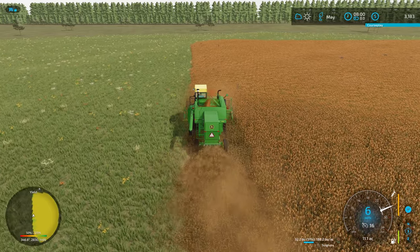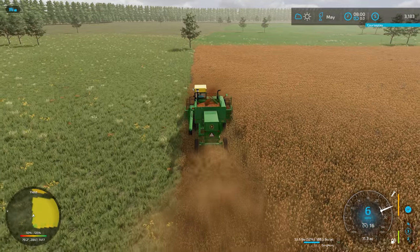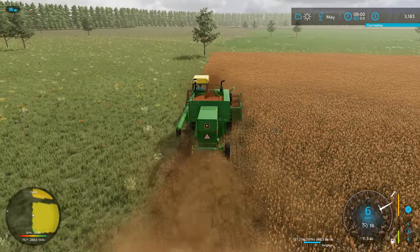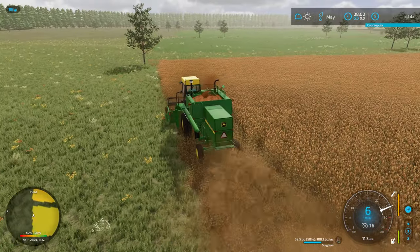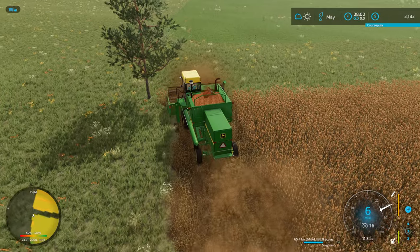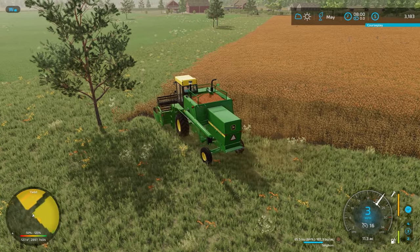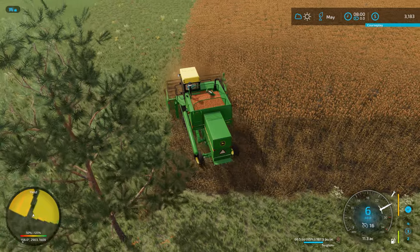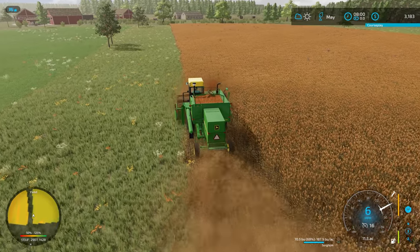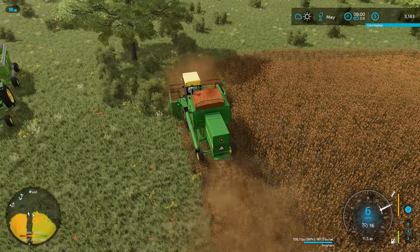So far looking pretty good — we've got 188 bushels an acre right now, about halfway through the headland. This crop's a little tough to see at least from my angle, but we should be able to get it done. Another plan is upgrading to a bigger harvester pretty soon. That straw field we harvested last episode with wheat in it, we're going to make a little bit larger later today.